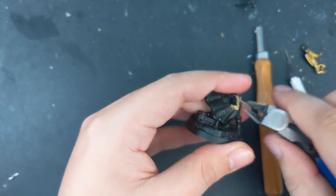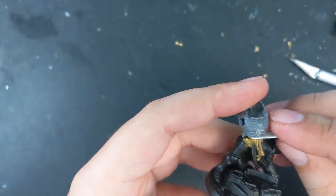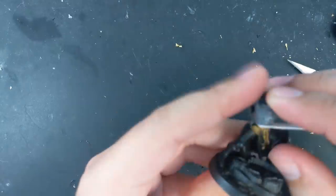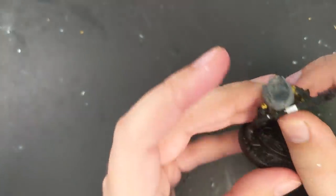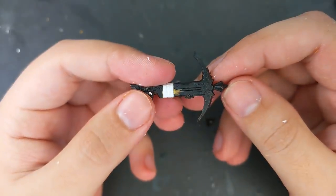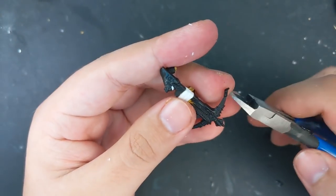I also took this opportunity to slice off some of the Stormcast iconography. That done, I used a sheet of Plasticard to make sure the height was right and glued the Custodes torso to the Stormcast legs. I didn't glue on the bow and arm yet though, as I wanted to convert it into a rifle and felt that would be easier to do with it unattached. While I thought about keeping it as a bow, I felt like I could do better — I ended up not being able to, but hindsight is 20-20.